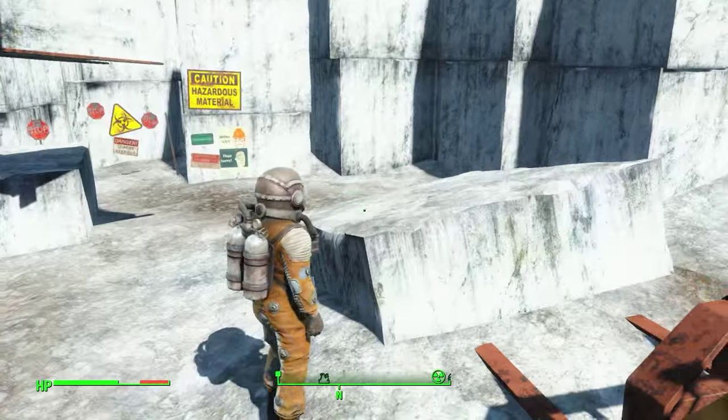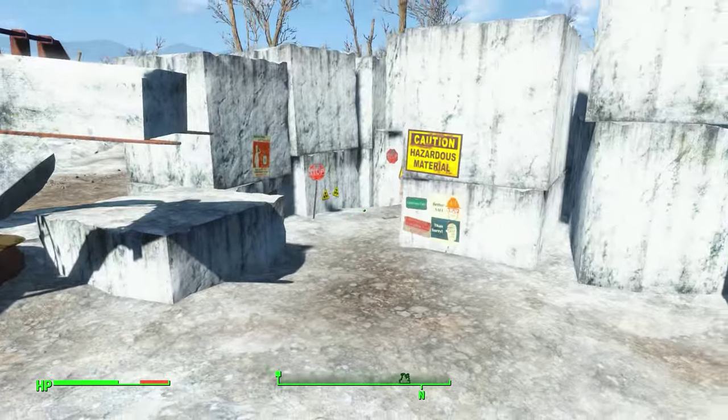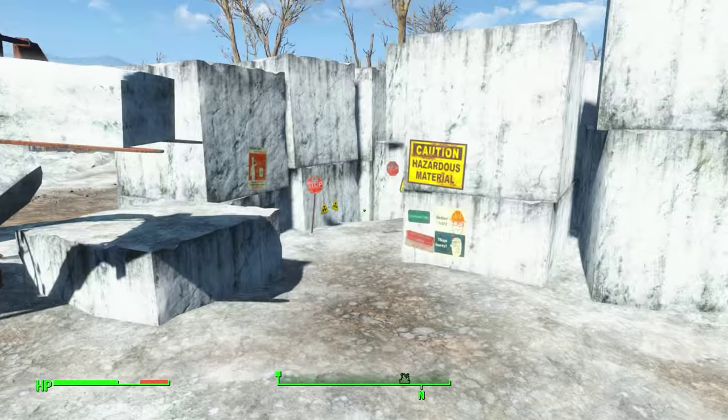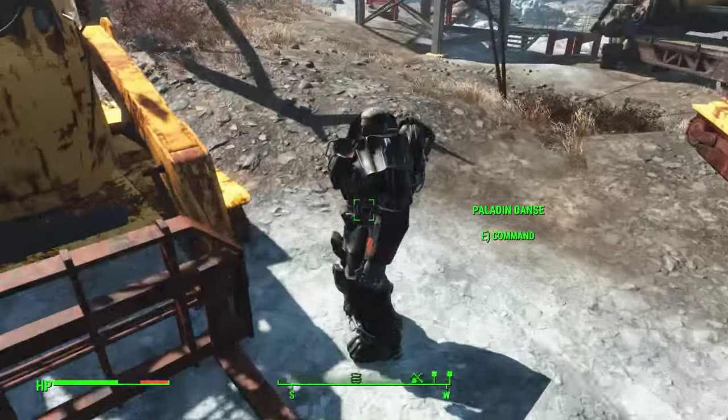When you arrive at this location you have to be careful because there is a ton of radiation here. So basically if you don't have a hazmat suit, you need to run like hell. What I advise you to do is actually bring a companion with you.